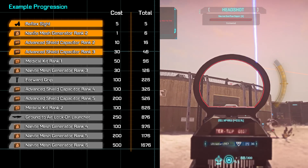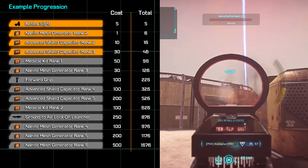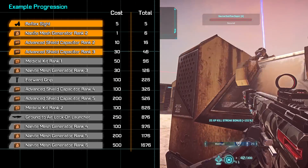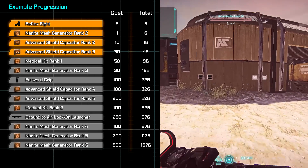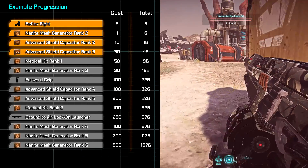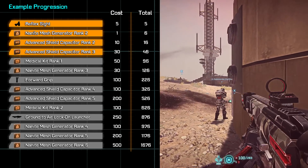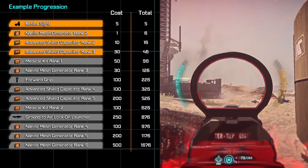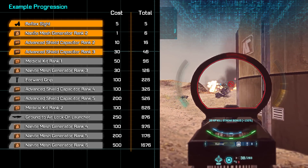Some people might wonder why we're going to go with a Nanite Mesh Generator build if we're going to be using an Advanced Shield Capacitor instead of the Resist Shield, which is the common meta. The reason for that is twofold. The first is that Resist Shield is difficult for a newer player to use, because you've got to use it before you start taking damage, or else it's practically useless. Nanite Mesh Generator is a much more solid option for newer players overall, and ASC is always going to be helpful. The second point is that, if you are experienced enough to make use of the Resist Shield, then the first rank is going to provide you basically all that you need until you've progressed your character some.